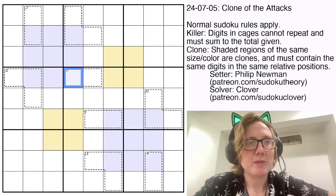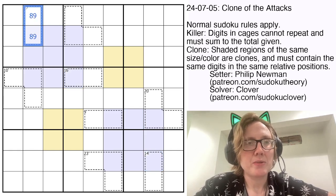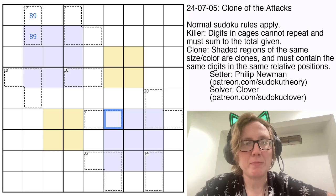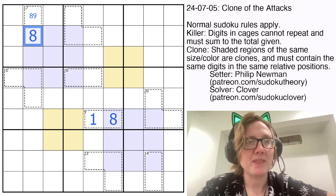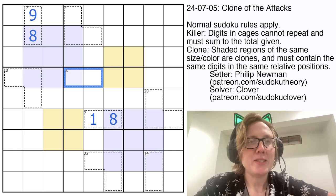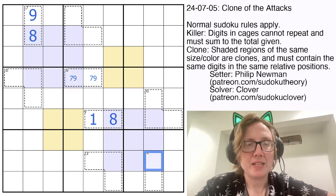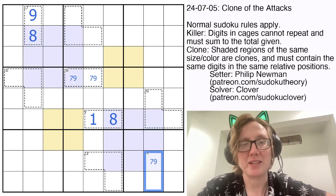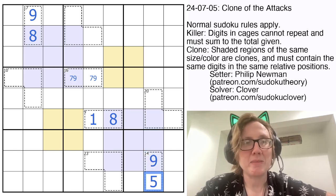I see some cages that are pretty restricted. 17 in two cells in Sudoku is always 8 and 9. Because of the clones, I know that this digit also has to be either 8 or 9. However, that digit is in a 9 cage, so it can't be a 9 — that would be too large. So that must be an 8 accompanied by a 1, and we can make its clone an 8 as well. 16 in two cells is always 7 and 9. This cell, because it is the clone of that one, also has to be either 7 or 9. But if you look at the cage it's contained in — a 14 cage — if this was a 7, we'd have two 7s in the same cage. That's impossible. So that must be a 9 with a 5.